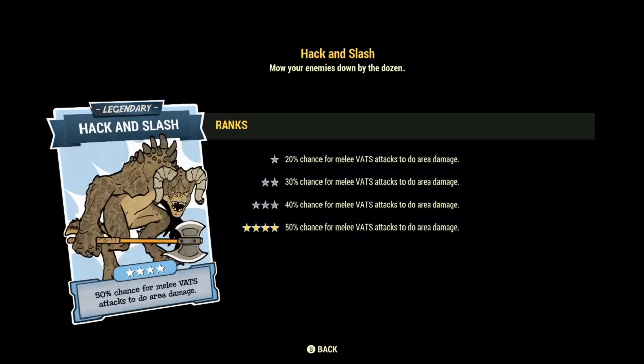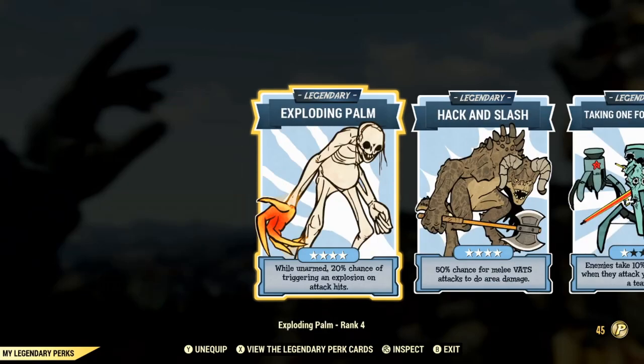Next up we have max rank of Hack and Slash. This is the melee build's ultimate legendary perk card. If you have a melee build and you're not rocking Hack and Slash, you are missing out. At max rank it's a 50% chance for your melee VATs attack to do area damage. What this perk actually does is it takes the damage your weapon is doing in the Pip-Boy and distributes it into the area of effect attack. So if you're doing 500 damage with your Power Fist and Hack and Slash procs, you'll be dealing that same 500 damage to every single enemy around that AoE attack. It's basically a very useful melee cleave ability, and combined with Exploding Palm it opens a lot of doors for crowd control and increasing your mobbing potential.